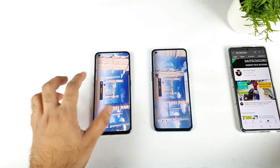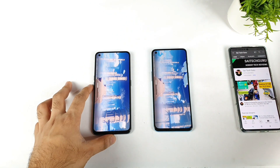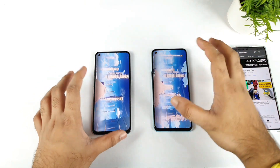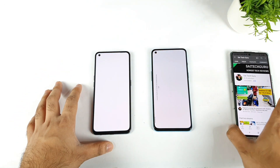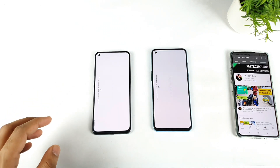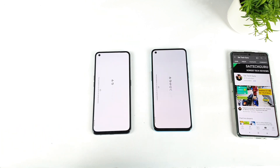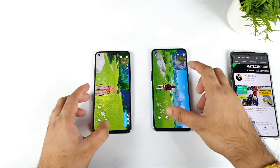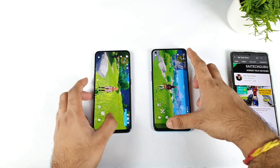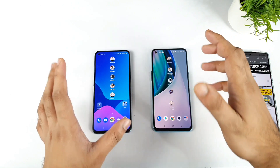The Realme GT was able to show the login first, and then the OnePlus Nord 2. I did tap at the same time in both phones — let's see the loading speed, which will enter the world first. Then I'll check the RAM management to see which phone has got what type of RAM management. Both phones tapped to open. OnePlus Nord 2 did open Genshin Impact first, before the Realme GT. Overall in the speed test, the OnePlus Nord 2 has got a slight advantage — a little bit — only using the high performance mode.